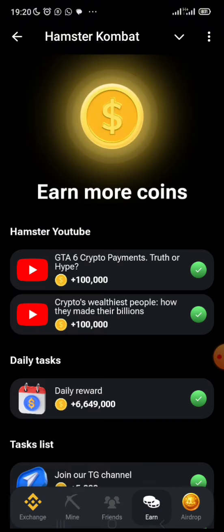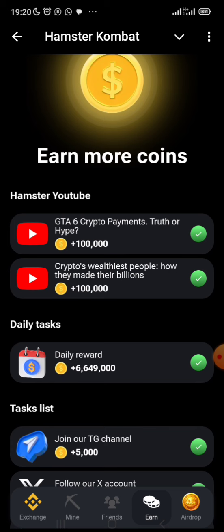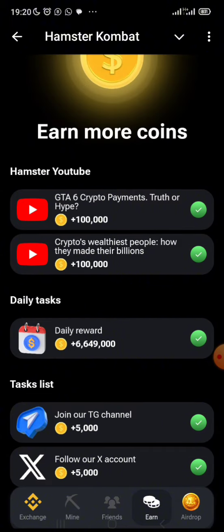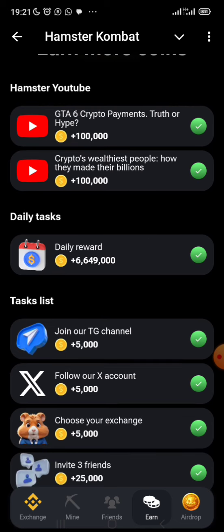You'll also see YouTube videos such as 'GTA 6 Crypto Payments — Truth or Hype.' Make sure you watch those videos — any one with the YouTube sign. After watching, come back in about one to two hours to pick up your 100,000 coins reward.